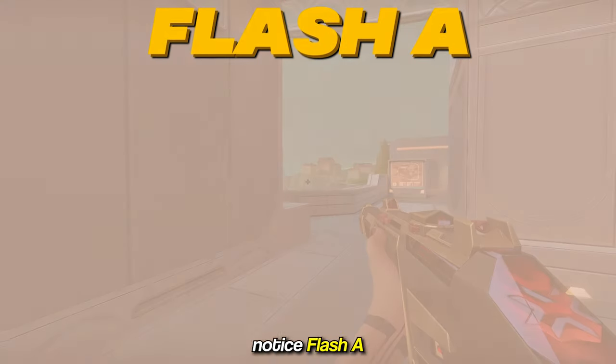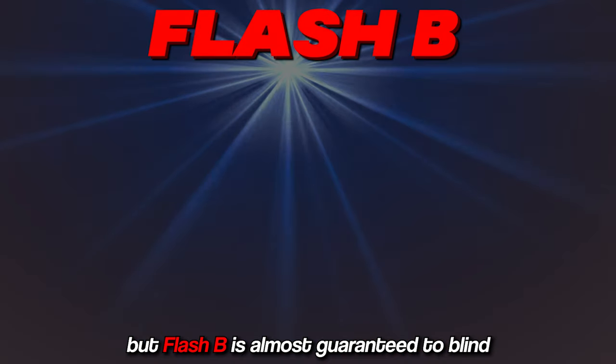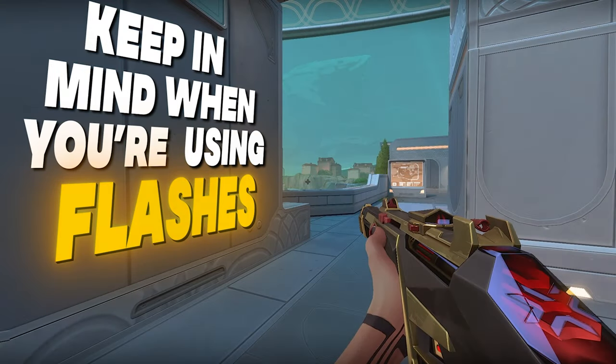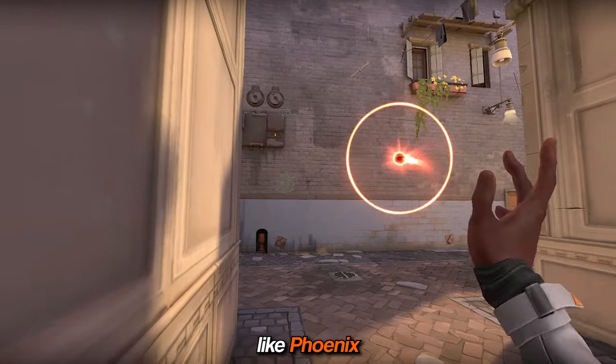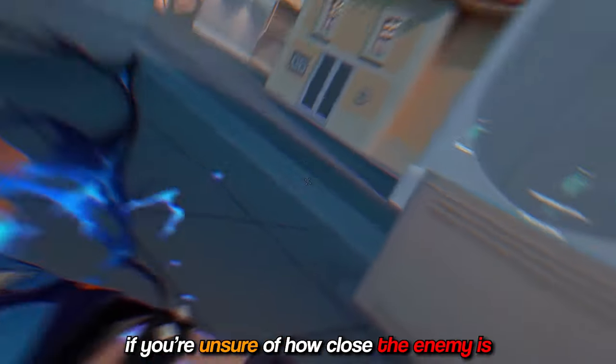Let's look at it from the enemy's perspective. Notice flash A, which is your flash, didn't blind — but flash B is almost guaranteed to blind. Keep in mind that when you're using flashes, even if you're on another flash agent like Phoenix, flashing like this is better than flashing like this if you're unsure of how close the enemy is.